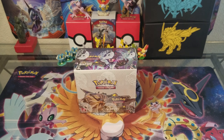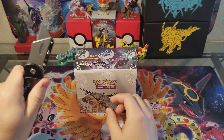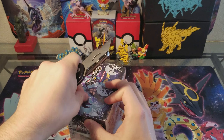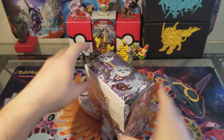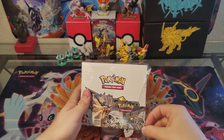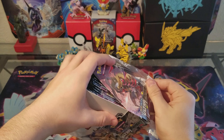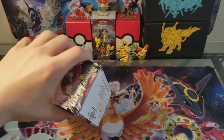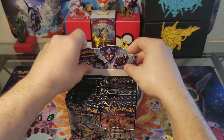Welcome back guys to Overly Confident Gamers, this is OCG Josh with a booster box of Ultra Prism. And no guys, we are not going to be doing two pack punches — I know how much you guys love those, wink wink nudge nudge — but we are going to go back to the original way of doing it.